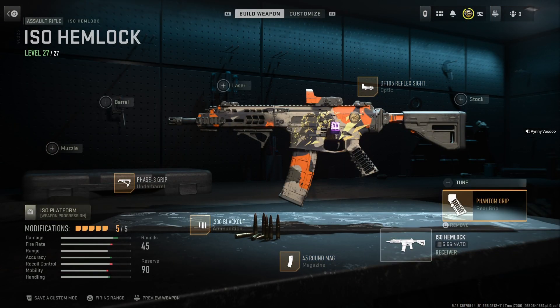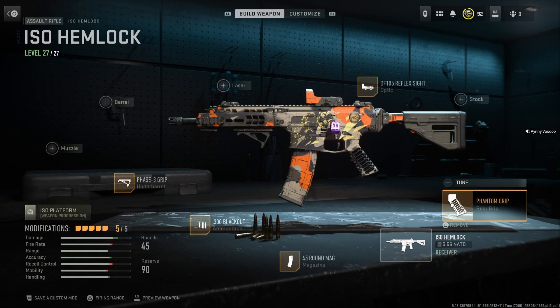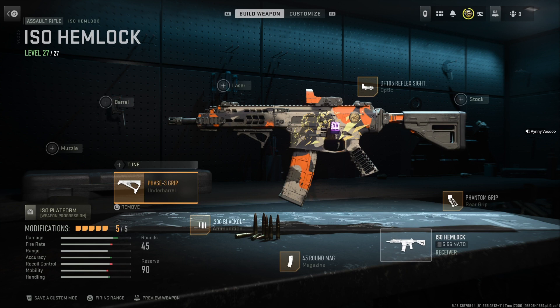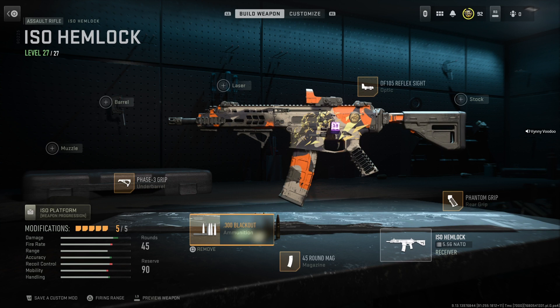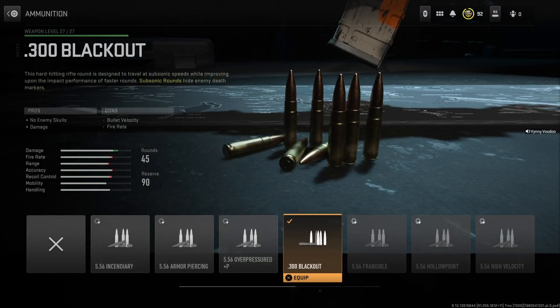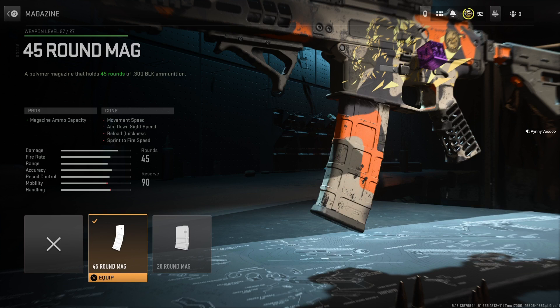I have the Phantom grip on here. Now that does reduce some of the accuracy, but it makes it rock solid on the handling. To counteract that, I actually have the Phase 3 grip underbarrel, which puts the accuracy back — as you can see on the graph on the left there — thus countering the loss of accuracy from the Phantom. Finally, we have the .300 Blackout subsonic rounds, which open up at around level 17 or 18. And you will also need the bigger round mag, which, whilst it does lose a little on mobility, means you run out of bullets a lot less quickly.